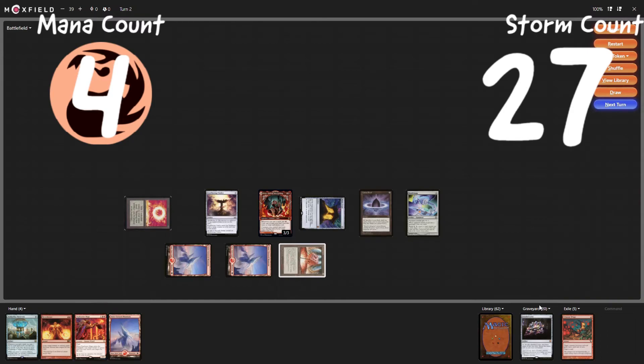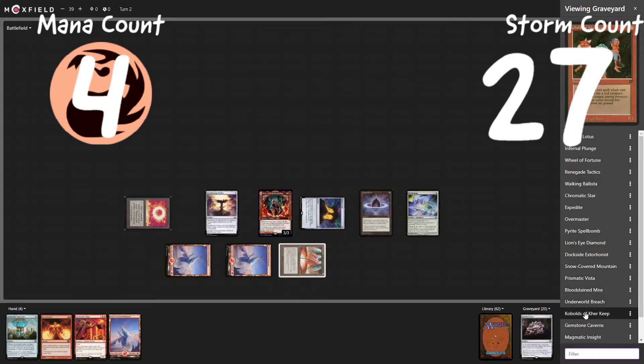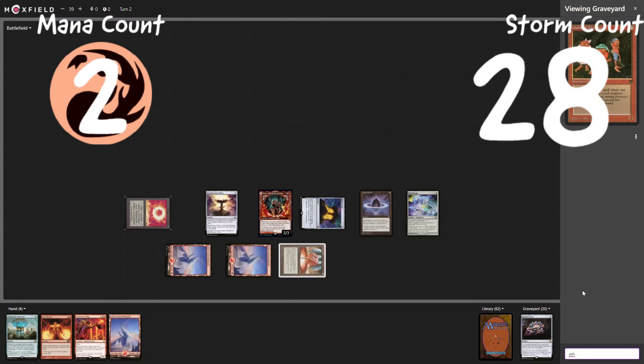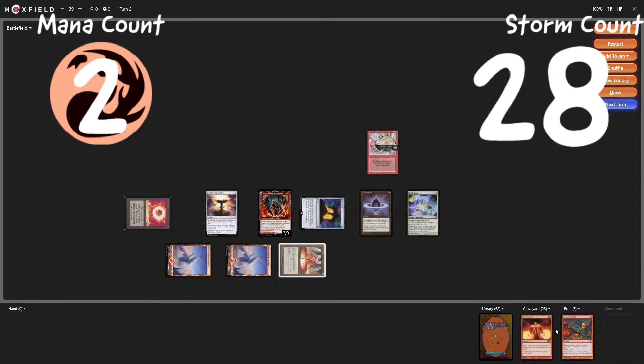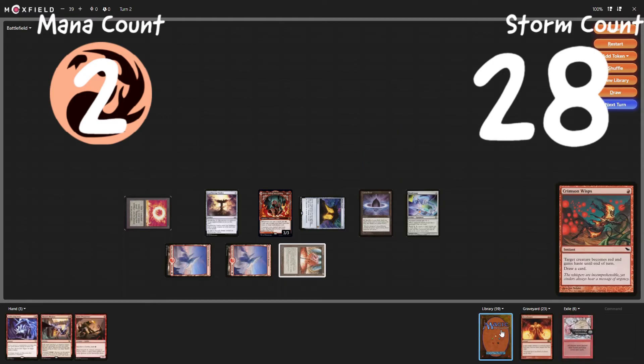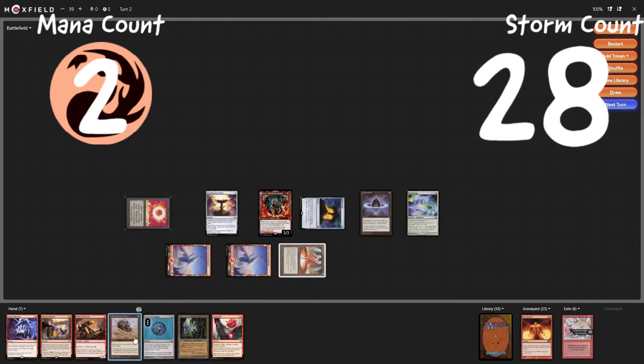So we're at three red at the moment. Let's see what we're going to have to do — we're going to have to cast a Wheel of Fortune, looks like. Cast a Wheel of Fortune from the graveyard, discarding one, two, and three. Storm count at twenty-seven, one red floating. Draw seven cards, this goes to exile.